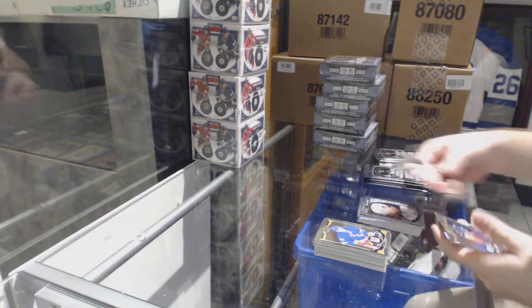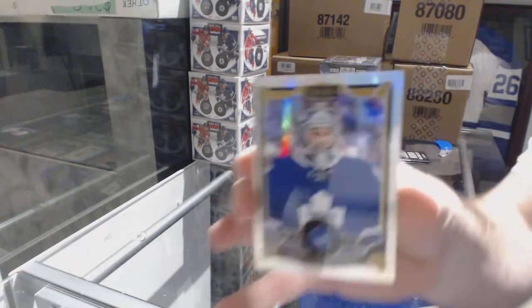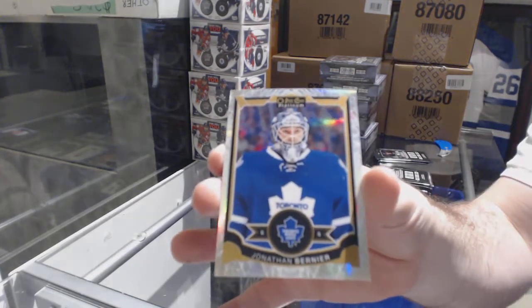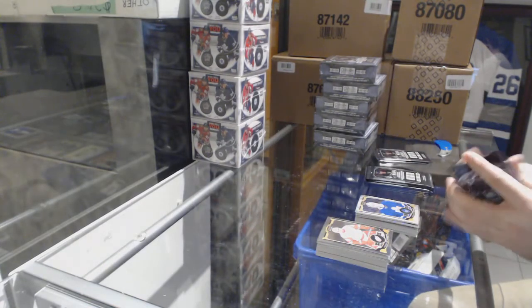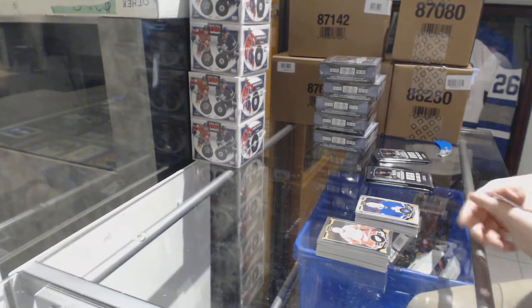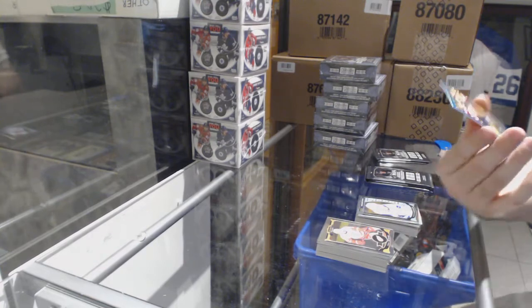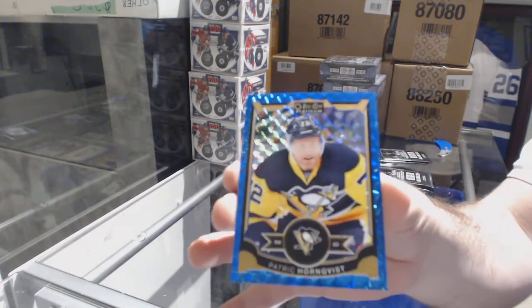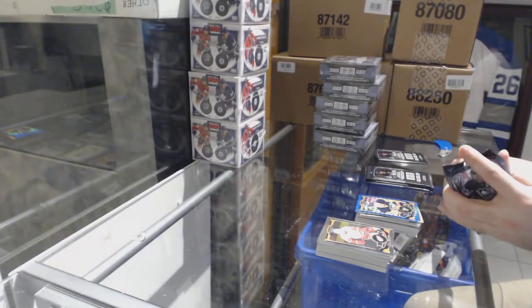We've got a Jack Eichel rookie for the Buffalo Sabres and a white ice for the Maple Leafs of Jonathan Bernier — $1.99 white ice. We've got a Shinketuk for the Vancouver Canucks rookie and a Patrick Horne numbered to 75 blue cube for the Penguins. What is — are there any hockey games on right now out of curiosity?